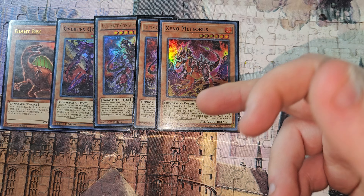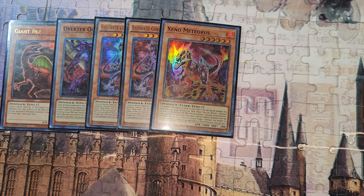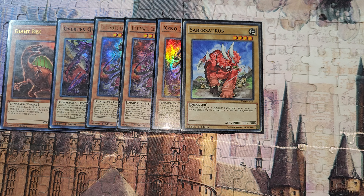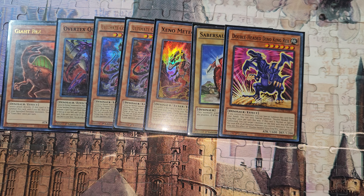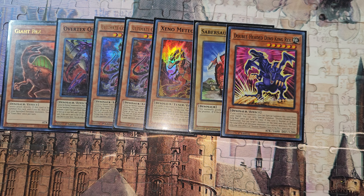Xeno Meteorus I like at one. Most decks play it at one, some at two, but one is fine. When you pop a Petite Pteranodon you get on board, use it to pop another Baby to get your Sabersaurus. I like Sabersaurus because it's a level four Dino so you can XYZ into Laggia or Dolka, and it's also level four for Borrelload Savage or going into Baron. Meteorus gives you a little bit more of an option.